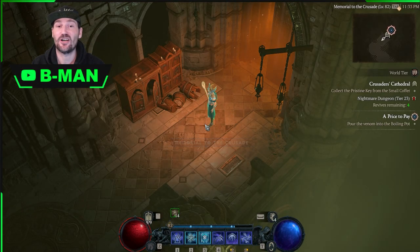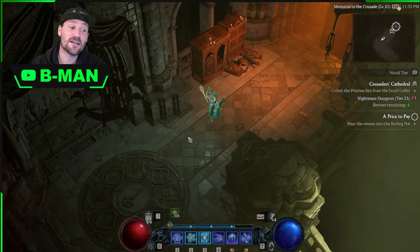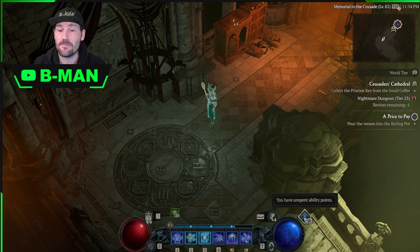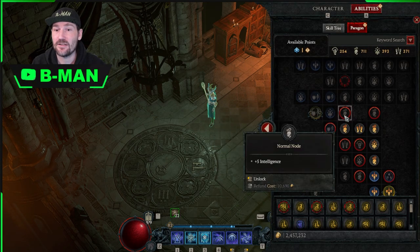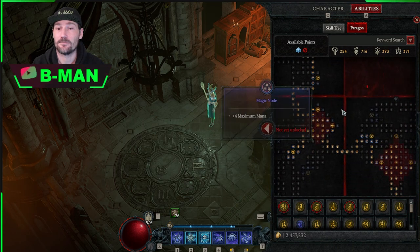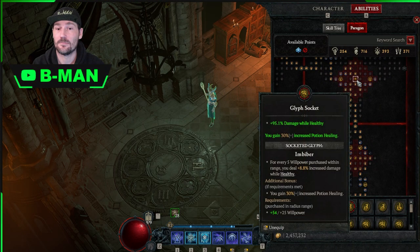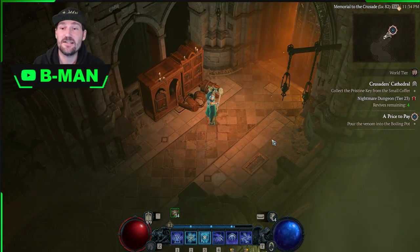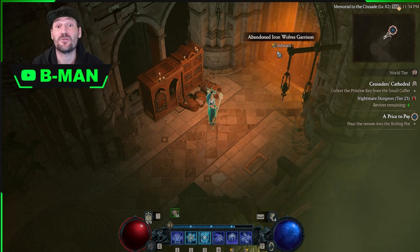We've loaded into our nightmare dungeon. We're going to muck around in here for about 15 to 20 seconds — while I'm here I might as well add some paragon points. Now that we've mucked around for 15 to 20 seconds in our nightmare dungeon, we're free to leave.